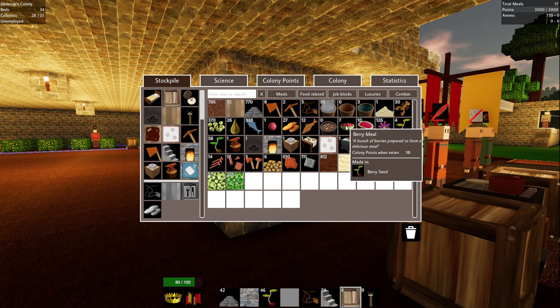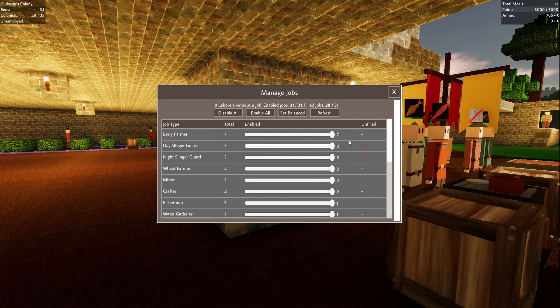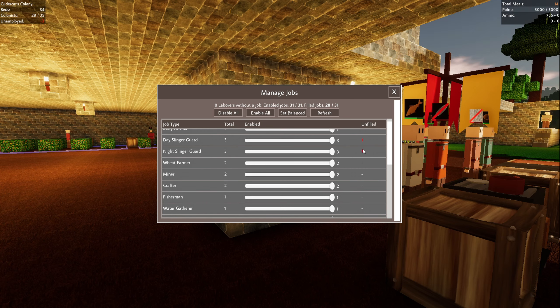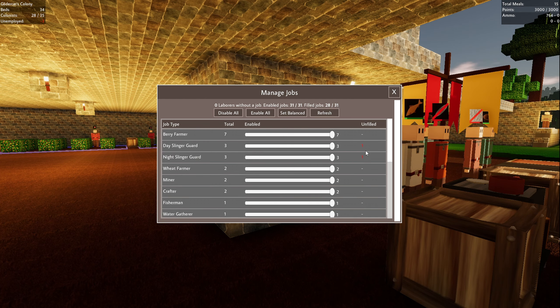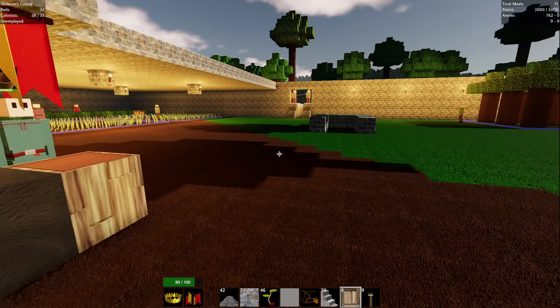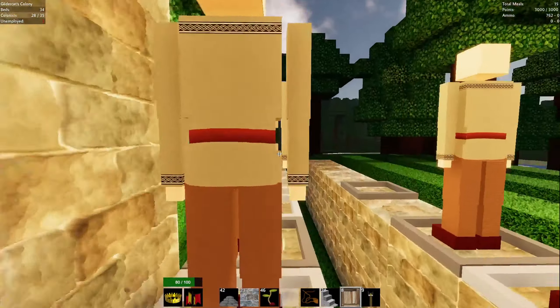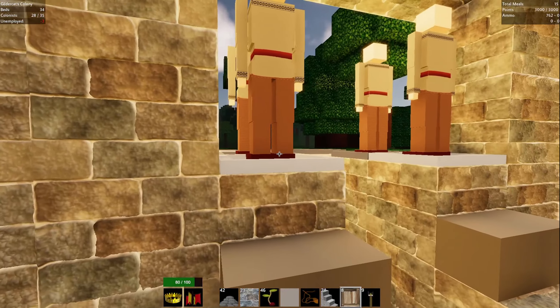Let's get that last berry meal here and recruit. Recruit to fill all jobs. It'd be cool if it told us how many jobs are on - oh, it does tell us. Manage jobs. We're missing our guards, right? We placed two guards last episode and we're missing the beekeeper, which we just placed. So that's not too bad. We've got three more people to hire.